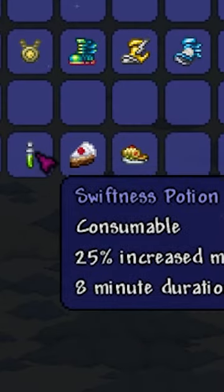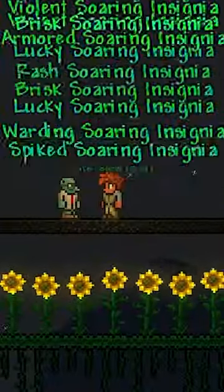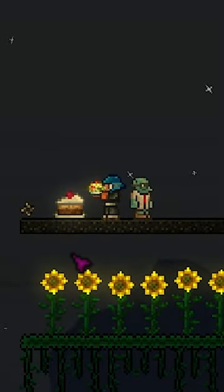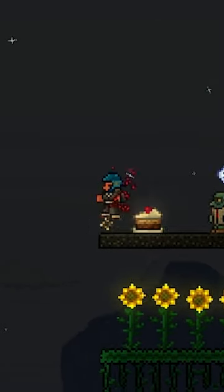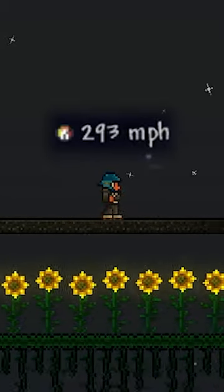And for buffs, you need Swiftness Potions, Cake, and Golden Delight. After getting everything, make sure to reforge all accessories to Quick, eat Cake and drink Potions, swap in the Panic Necklace, take damage, and then swap it back out, and you'll be able to reach 293 miles per hour.